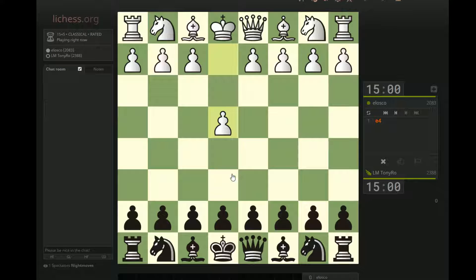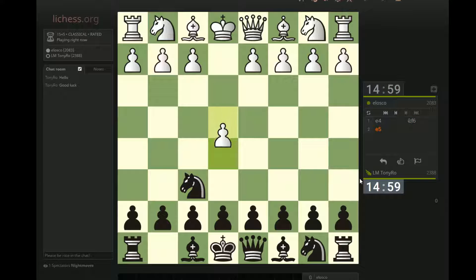Hey guys, Tony here. It's been a while. I'm going to play some Lichess Classical or Rapid. Let's hit this guy Elosko, 2083, with a high and good luck.